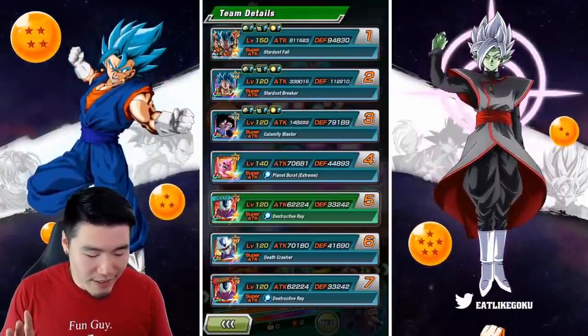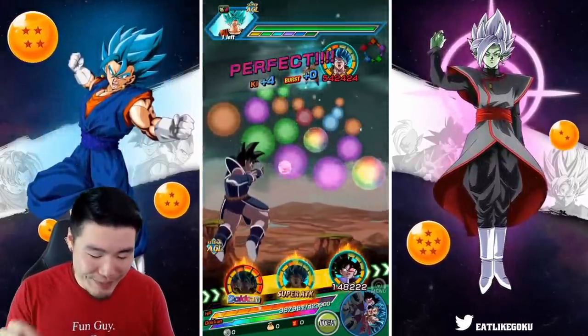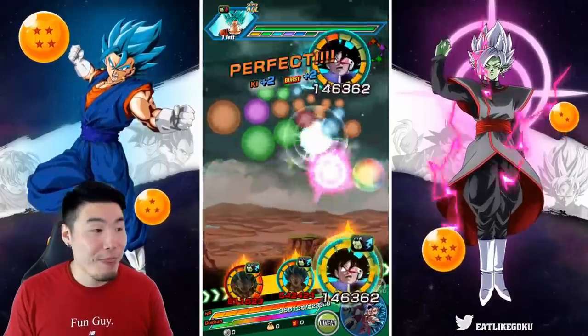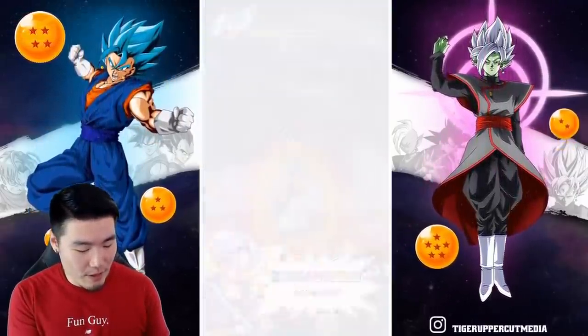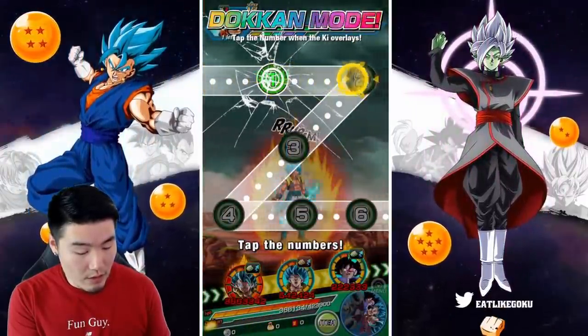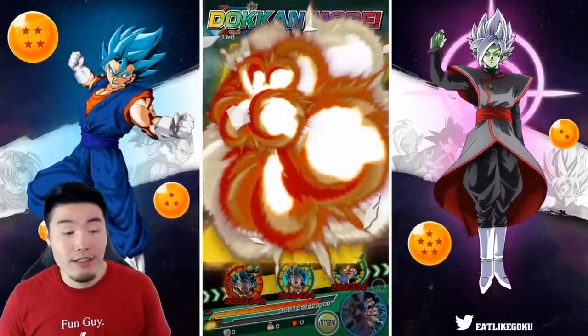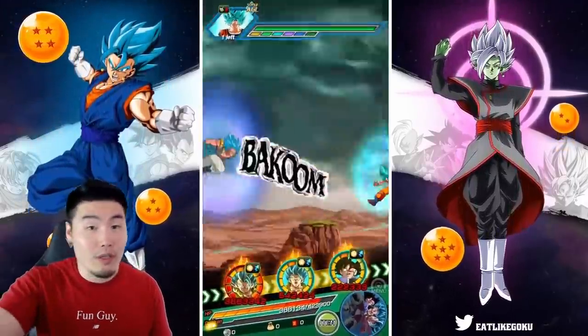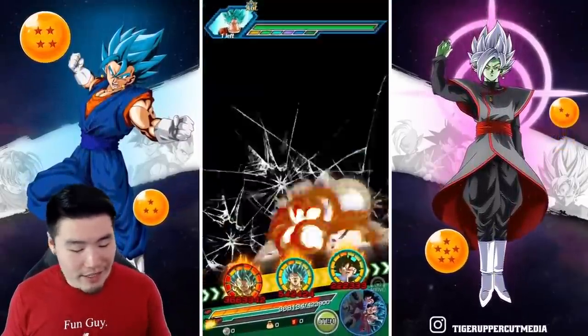We might have to go Slasher this turn, play it safe, and give our Gogeta another chance to build up a little more defense before he potentially faces a type disadvantage super. This Goku is going to do good damage — even with the type situation it's still effective. Hoping for a crit here.